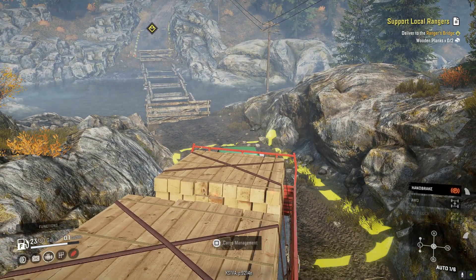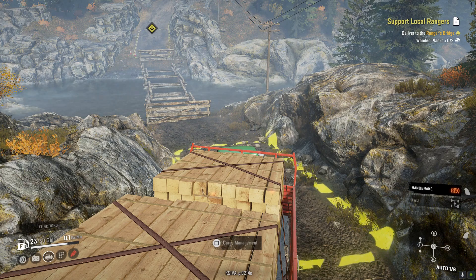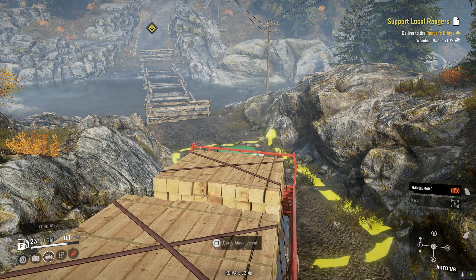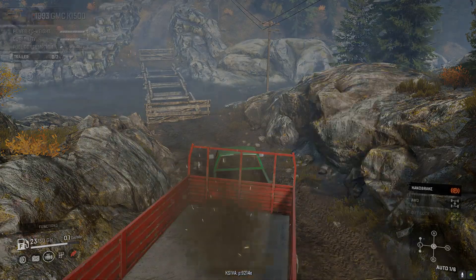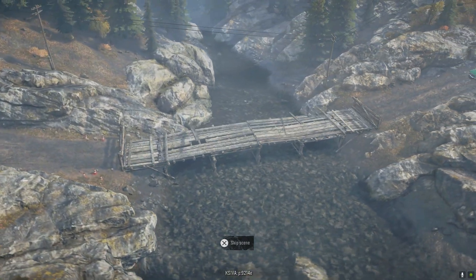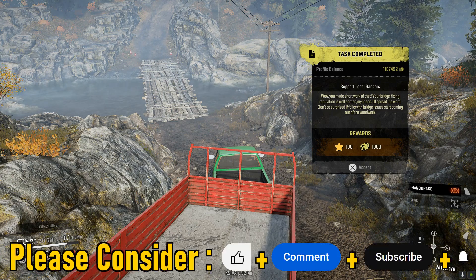Here's the drop-off point. There's one here and there's one on the other side of the bridge. I don't think you have to go to both places, but we'll see. Let's do the cargo management — unload, unload. I guess if you really wanted to challenge yourself and do it the really hard way, you could get wooden planks from somewhere else and go around to the other side. But this seems, quite clearly, the easiest way to do it.